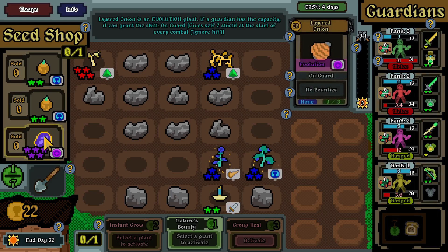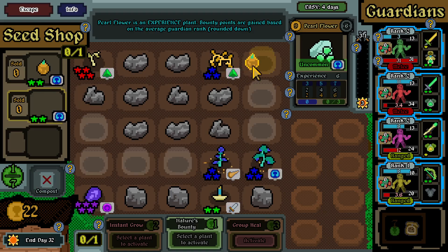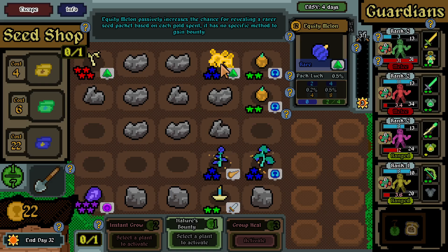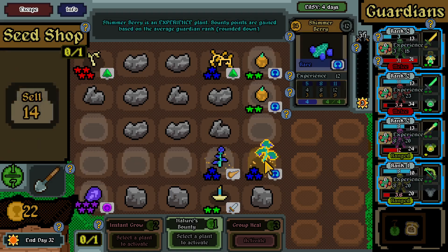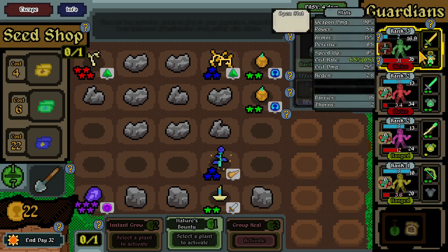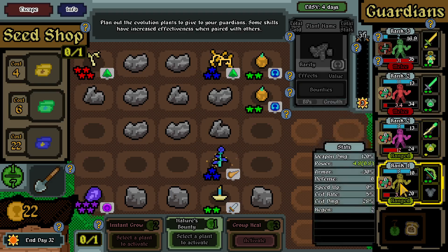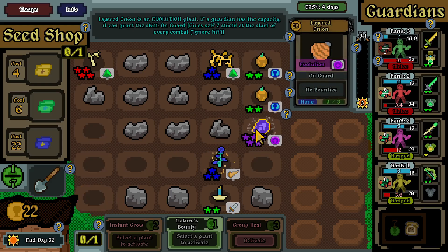There's an evolution plant - if a garden has capacity, it can grant 'On Guard': gives two shield to itself at the start of every combat. Oh interesting! These are experience plants. Let's increase that one to level three - it's gonna raise the average as well. We've got 3, 6, 8 divided by 4 so it's gonna increase by two each time. Fawns scales with power plants. I'll add this one over here - Layer Onion, give self shield.